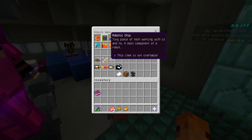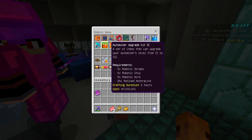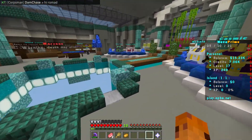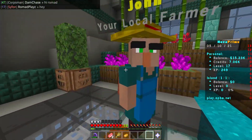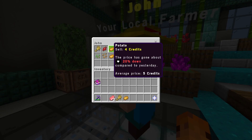You can also craft robots — oh my god, that's a lot of stuff. These aren't craftable though; you have to get them from supply drops. There's just so much to explore. There's also a crops section that functions like a stock market where you can sell your stuff at high or low prices, and the price goes up and down every day.